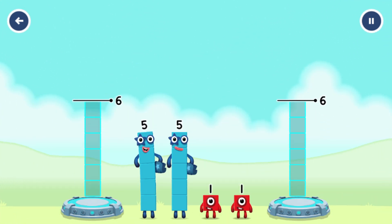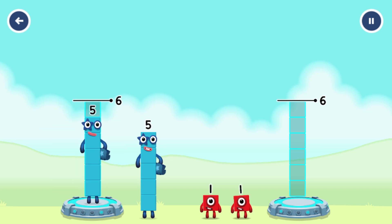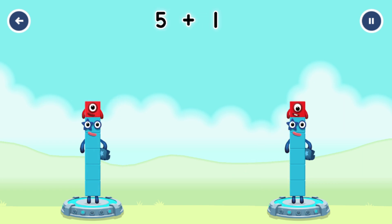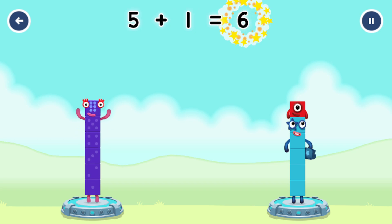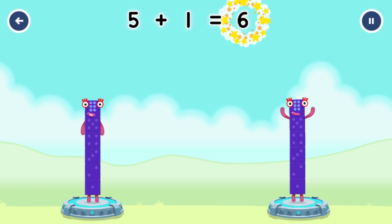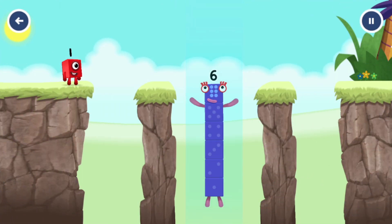Share the number blocks evenly to make two groups of six. Five, five, five, five, one, one, one — correct! Five plus one equals six. Five plus one equals six. Six equals six. I am six in the mix!